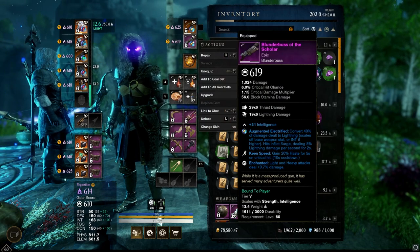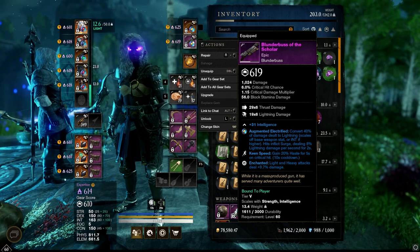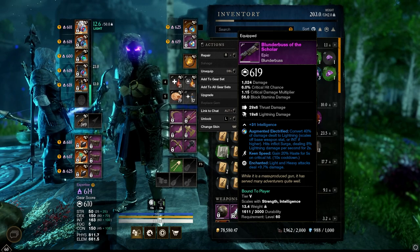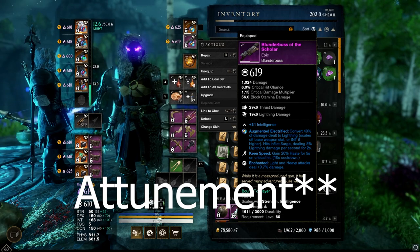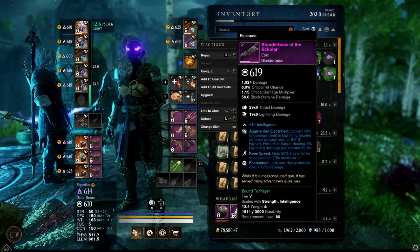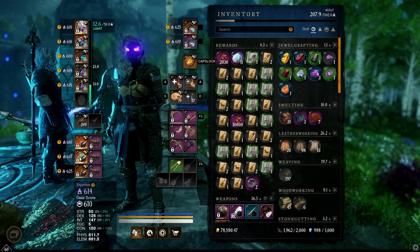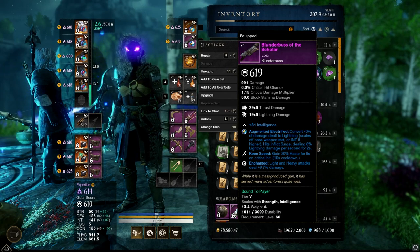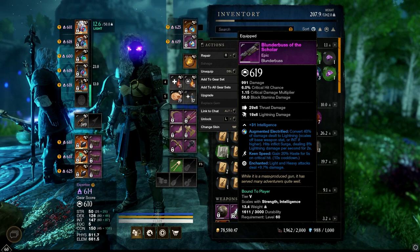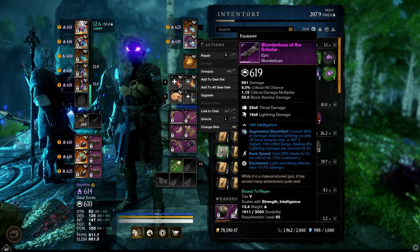For the Blunderbuss, I've got Enchanted and Keen Speed. I would love to have another perk, but I just didn't get lucky with any of my rolls, so this was the best one I got. I really like Enchanted — damage-wise it's fantastic. I would like an Augmented perk here as well, maybe Augmented Lightning. Keen Speed is actually preferred — the 20% haste that you get is super easy to proc the crit on because Blunderbuss shoots so many pellets. With the 10% crit rate from our Dexterity and the 10% from the ring, the Blunderbuss is pretty much guaranteed to land at least one crit if all six pellets hit, guaranteeing the Keen Speed proc. You could also favor Keenly Empowered here for more damage.